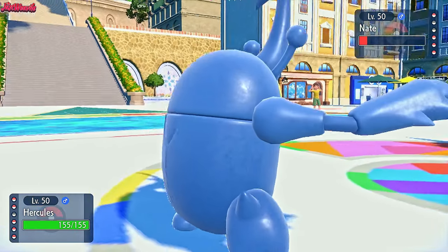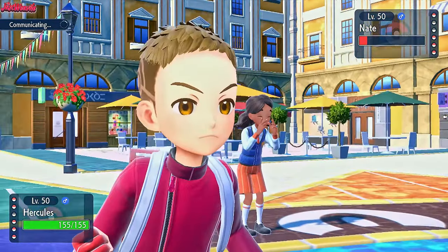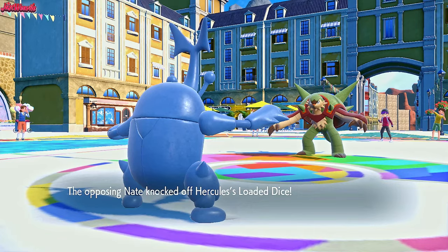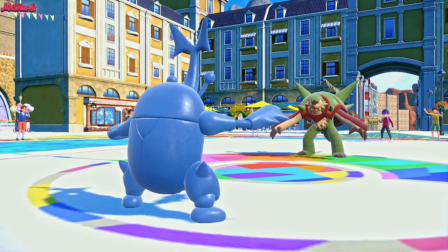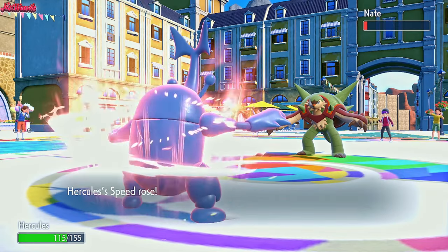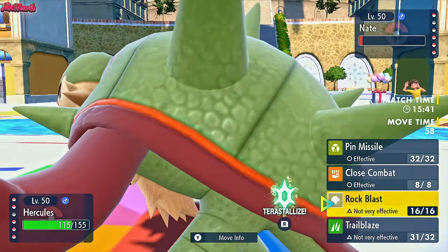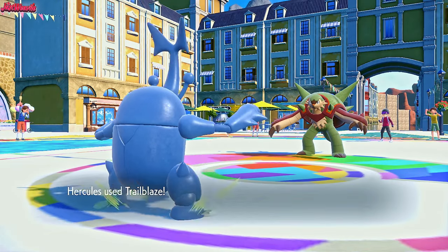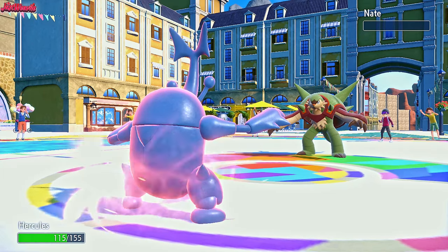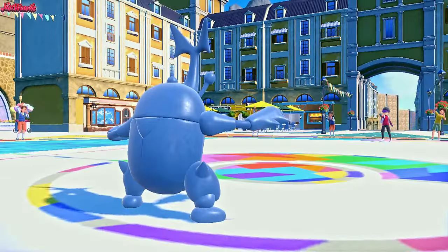We're going to go for that big Trailblaze right now, which is not very effective but should still do a lot of damage — it might even KO if they're an offensive variant. They go for a Knock Off, knocking off our loaded dice. That is a really good play and it's definitely going to work out in their favour. They've got Knock Off, Drain Punch, Trailblaze. Are they a Belly Drum set? Let's go for another Trailblaze — just in case we have a Scarfed Pokemon on their team, and also to get the speed boost. It's a 100% accurate move, so we may as well finish Chesnaught off with that.